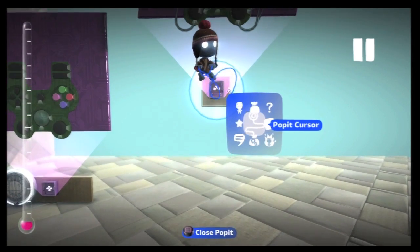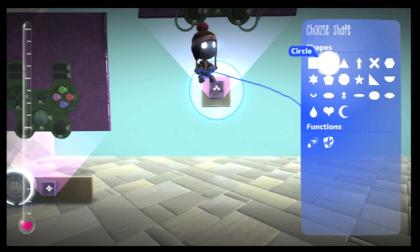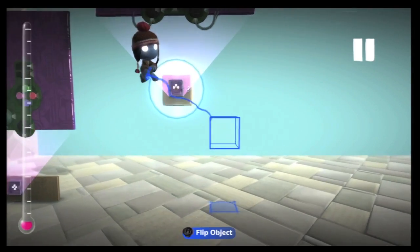Turn visibility off on the gyroscope. So now when you move about, that holograph will always remain pointing in the same way.